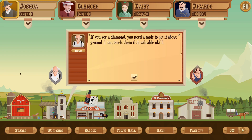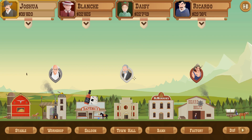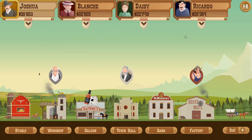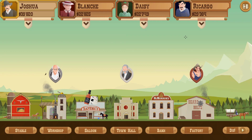If you see a diamond, you need a mole to get it above ground - I can teach them this valuable skill. Don't feel like going around rocks? Then go straight through them with the special drill I'm offering at my factory. Our need for oil brings us to the desert - here you can stumble upon rocks and diamonds in the ground. Seems like next time we're going over to the desert and we have a pretty decent capital to work with, so hopefully we'll be able to make a lot of money from there. I hope you enjoyed the episode - make sure to like and subscribe, and I'll be seeing you in the next one. Until then.